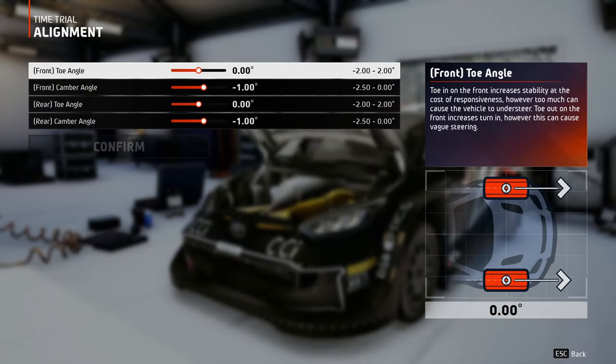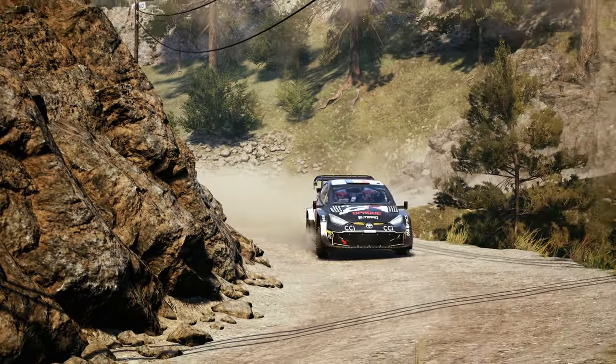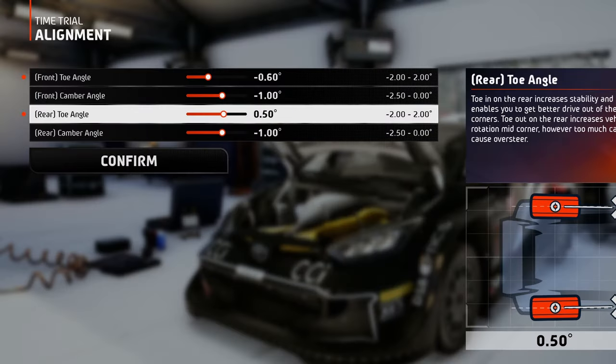Speaking of grip, the alignment for this location looks like this. 0.6 toe out for the front wheels to increase the vehicle's turn in — this way navigating those tight corners will be a piece of cake. And 1.2 toe in for the rear wheels for faster corner drive outs.